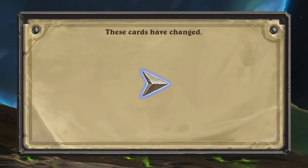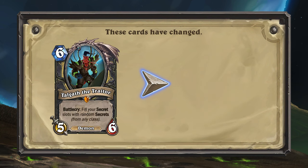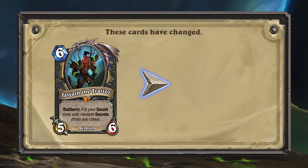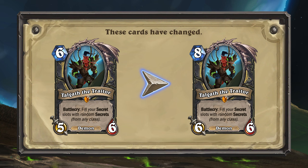The Rogue legendary minion, Talgoth the Traitor, is getting nerfed hard. Talgoth casting 5, sometimes 7 secrets for 6 mana was just too powerful, so instead of being a 6 mana 5/6, Talgoth will now be an 8 mana 6/6 minion.